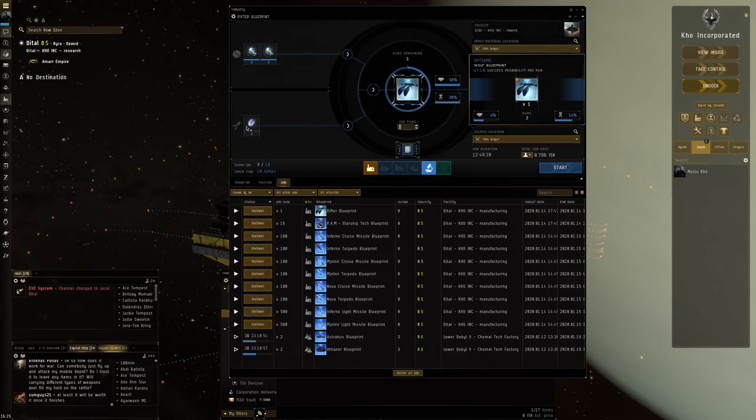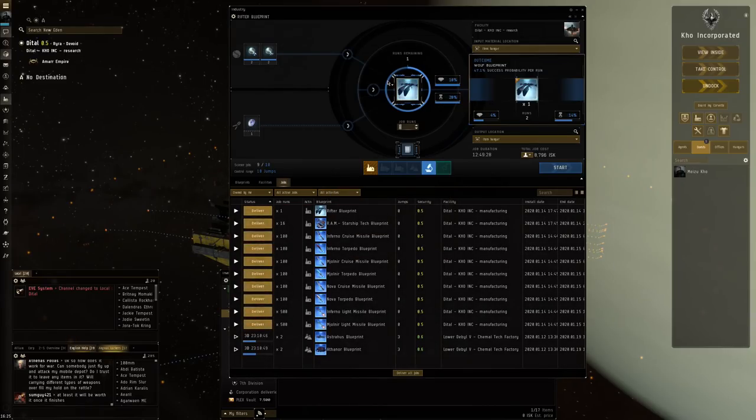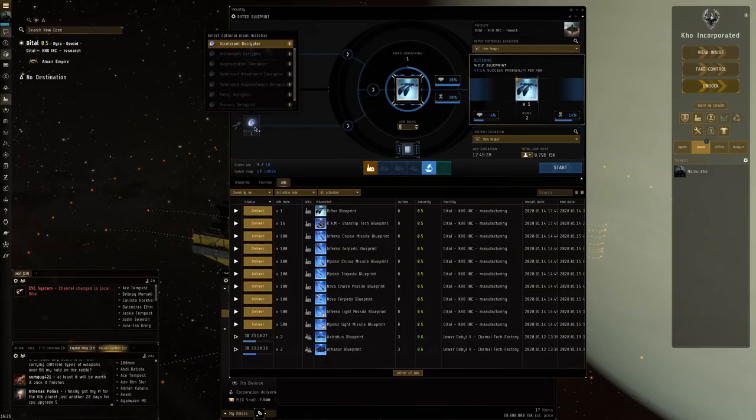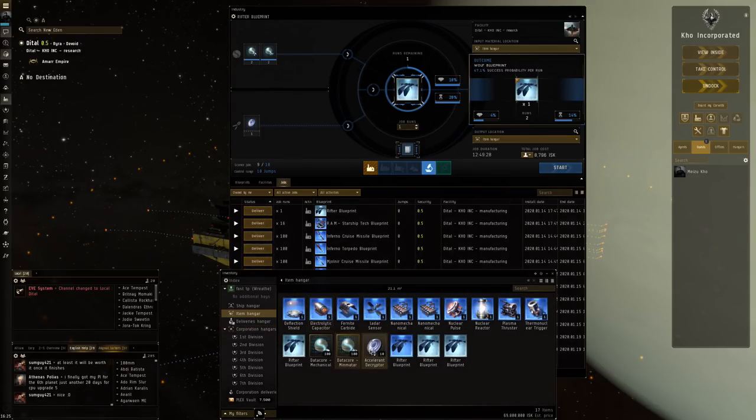This is the invention job I did right here. This basically gives you a certain chance to get a BPC — successful probability 47.1%, a little bit under half, despite the fact that this decryptor already increases my probability by 20%. You can keep spamming these jobs and eventually you'll get the BPCs you want. Let's press start — you can see what it costs, really not that much: a couple of datacores and a decryptor if you want. That is entirely optional. Actually, do you need an accelerant? Let's see — yes, you do need an accelerant.